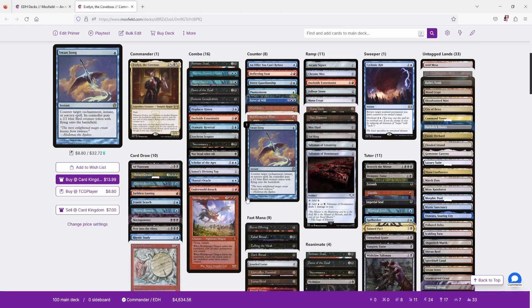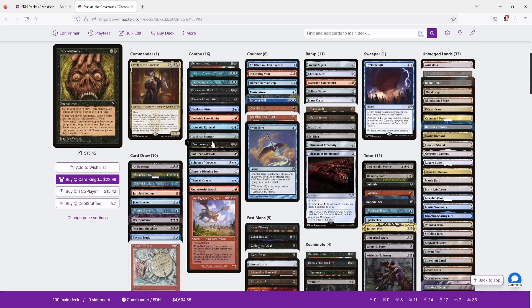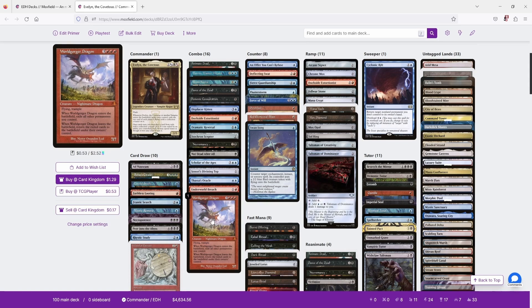We also have World Gorger Dragon loops. World Gorger Dragon is a 7/7 with flying and trample, but the relevant abilities are: when it enters the battlefield, exile all other permanents you control; when it leaves, return the exiled cards to the battlefield. If World Gorger Dragon is in your graveyard and you have an enchantment-based reanimation spell like Animate Dead, Dance of the Dead, or Necromancy, you reanimate it. World Gorger enters and exiles all other permanents — including the reanimation enchantment — causing the enchantment to leave the battlefield, which triggers World Gorger to die, returning everything including the enchantment, which reanimates World Gorger again.